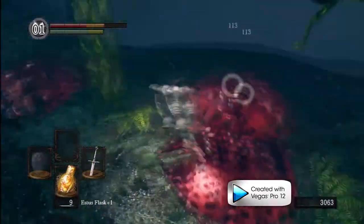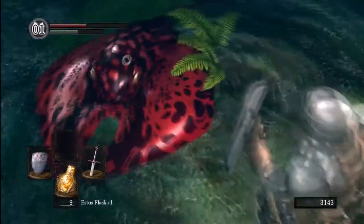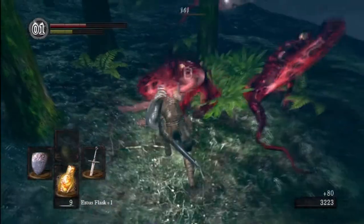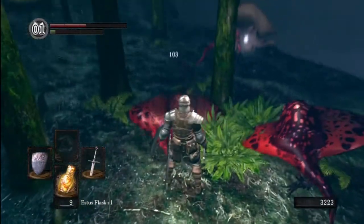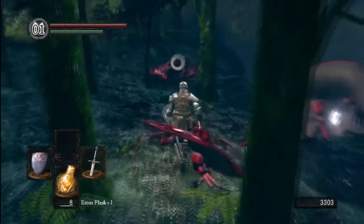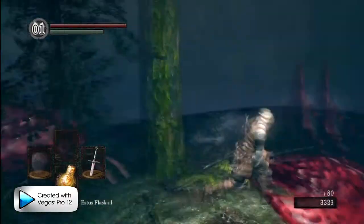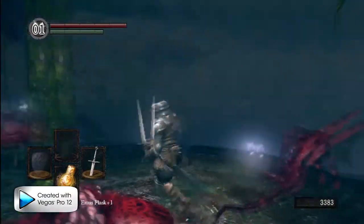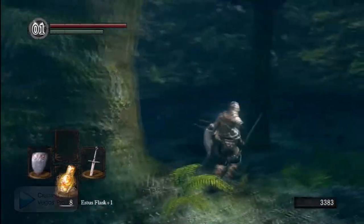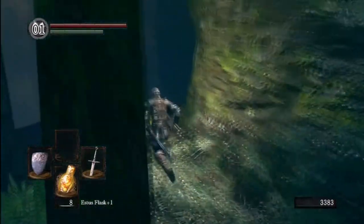These creatures have jumped up to attack — they can be dangerous in numbers. Rolling away, pulling out the shield. The thrust attack on the longsword is very useful. Dropped items here are most likely Green Blossom — might use those later, they come in handy against pretty much everything. You're never going to come into a situation where it wouldn't be better to have your stamina coming back faster. We also got a Soul of a Proud Knight, which is the largest soul we've found so far.